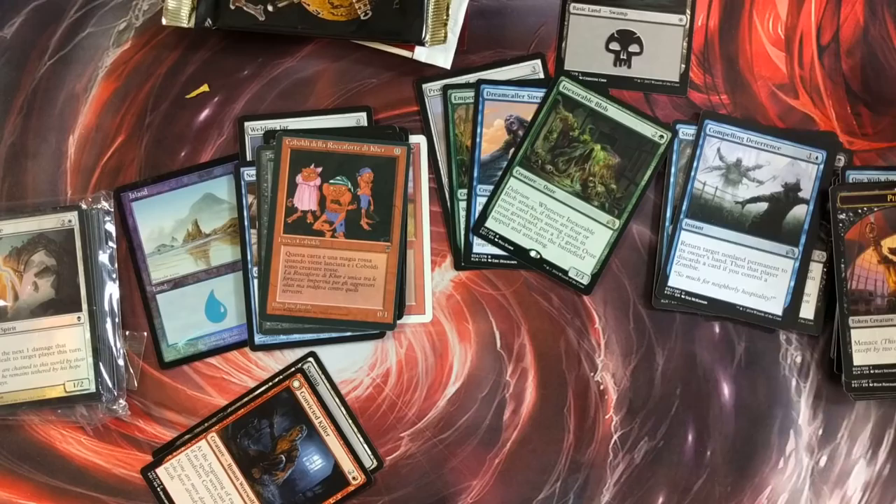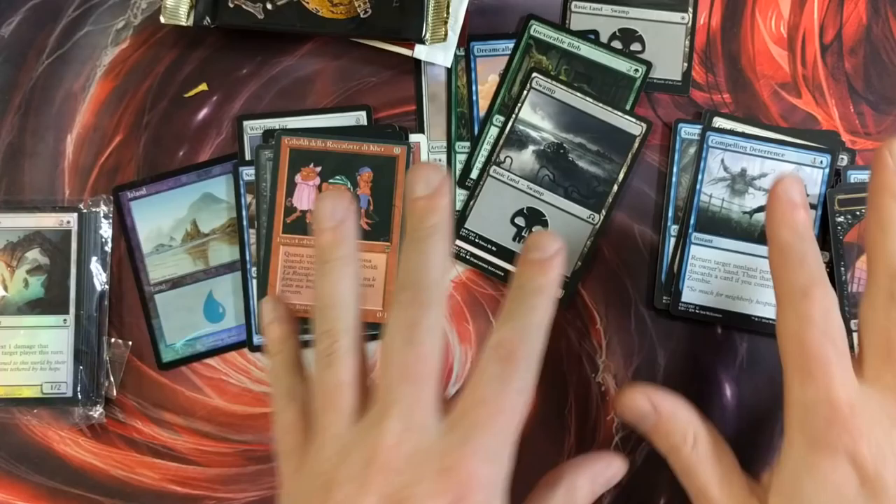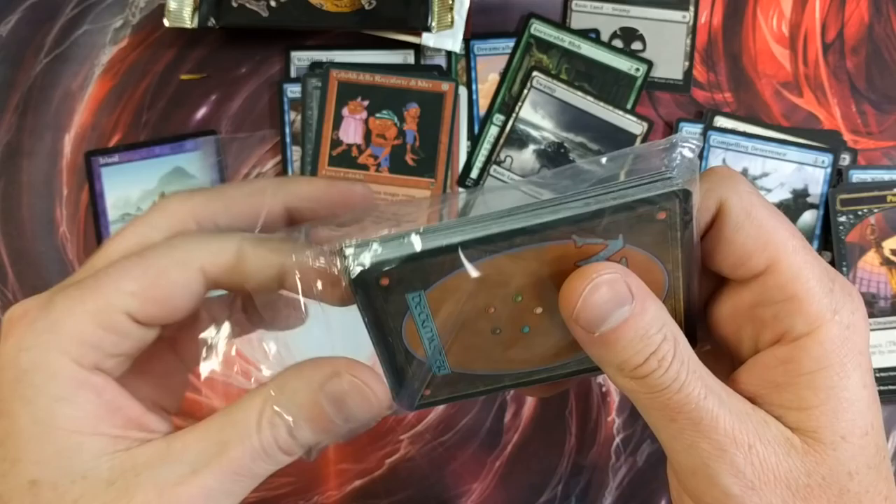Again, this seller's name is CCNComics.com — that's their name on eBay as a seller. Let's see if the Proteus Staff is worth anything. I don't think it is though. Proteus Staff — it sounds familiar. It's frickin' like a dollar. So I have concluded from this pile here, it's not looking good at all. Maybe the sealed packs can redeem everything — I don't know. We're gonna find out together.